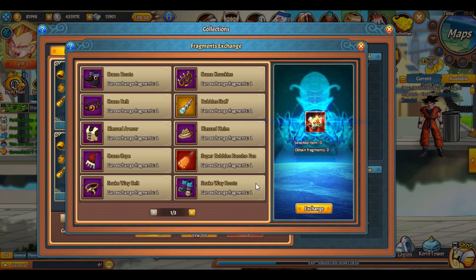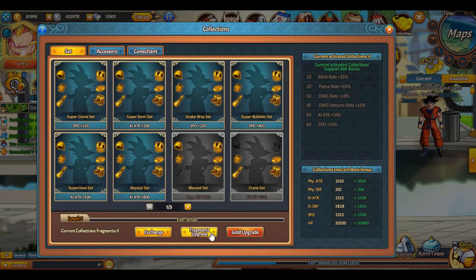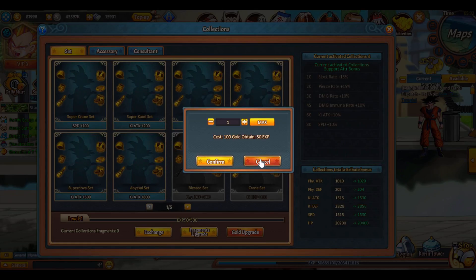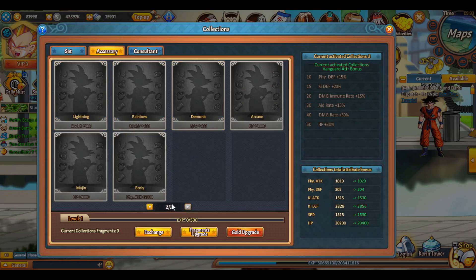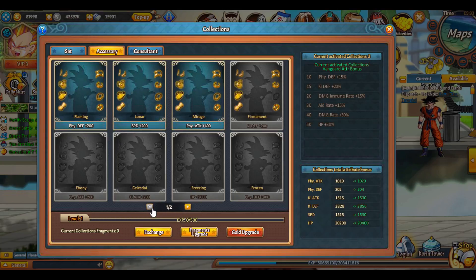You can actually exchange some of them now so you don't have to keep all of them, and then you use those fragments to level this up, which gives you a little bit of extra stats. This early on it's probably going to give you quite a bit. You could also use gold if you want to. I barely started on the accessories one — I might have to go back and get like one or two. They have like 50 slots here even though we don't have that many yet, but at some point we will.